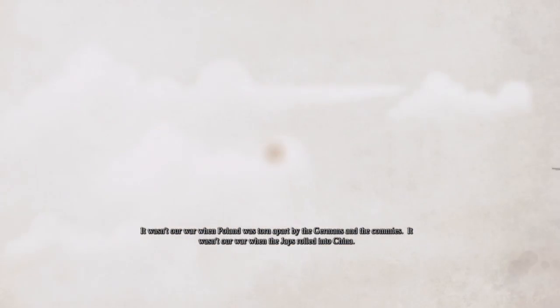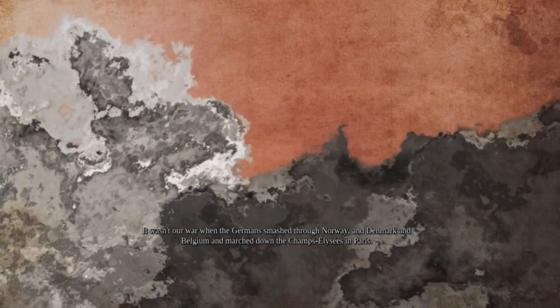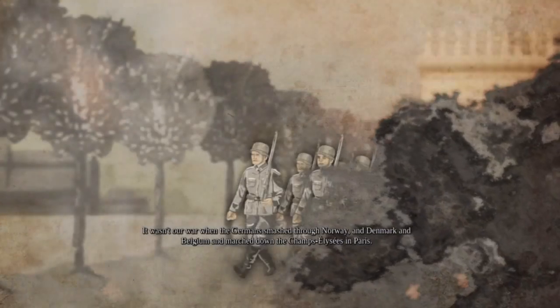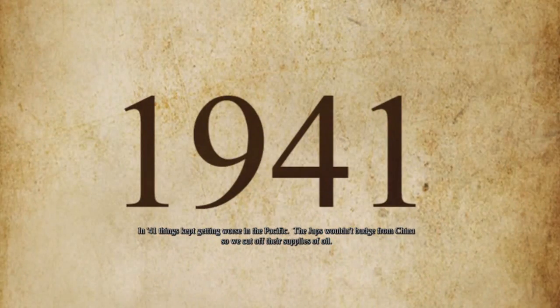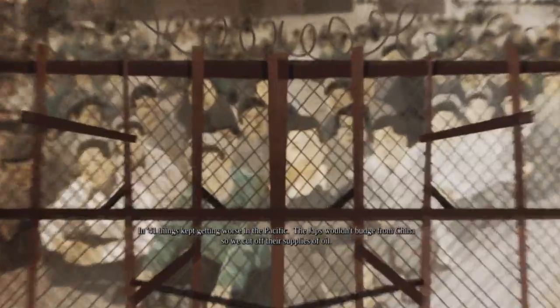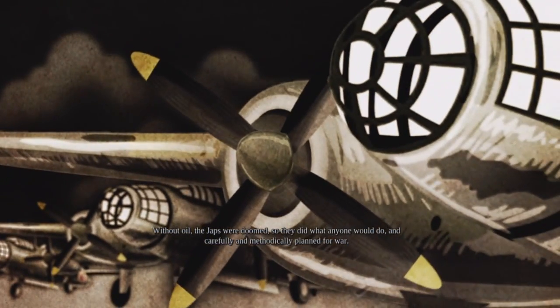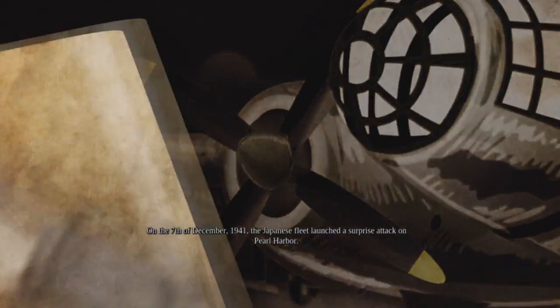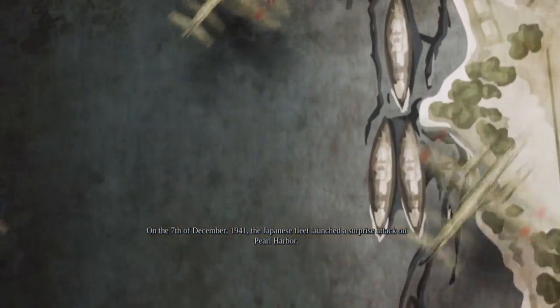It wasn't our war when the Japanese rolled into China. It wasn't our war when the Germans marched down the Champs-Élysées in Paris. In '41 things kept getting worse in the Pacific — the Japanese wouldn't budge from China, so we cut off their oil supplies. Without oil the Japanese were doomed, so they carefully and methodically planned for war. On the 7th of December 1941, the Japanese fleet launched a surprise attack on Pearl Harbor.